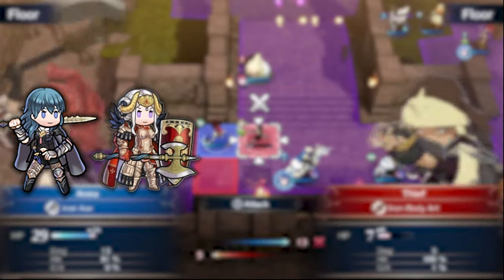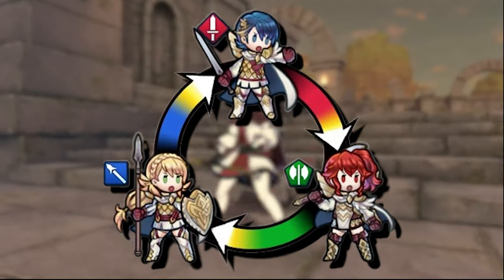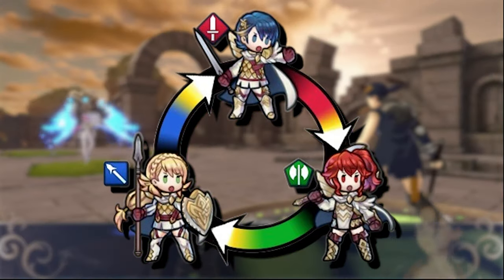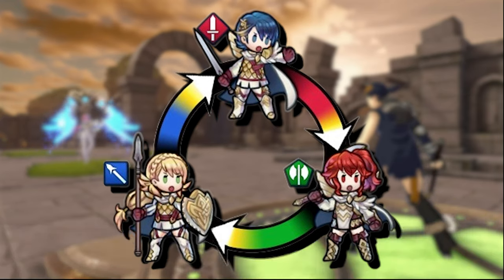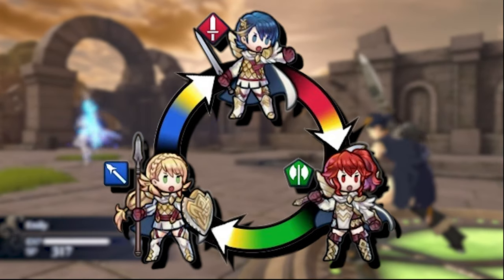And then there's the weapon triangle, a staple of the Fire Emblem series. This rock-paper-scissors dynamic between swords, lances, and axes is a simple yet effective way to introduce a strategic layer that requires players to carefully consider match-ups before engaging in combat.